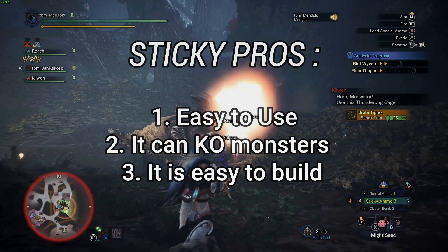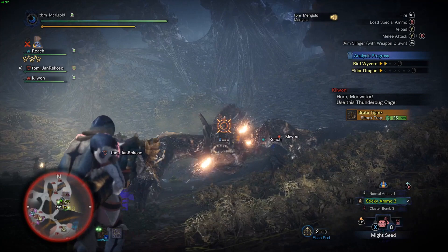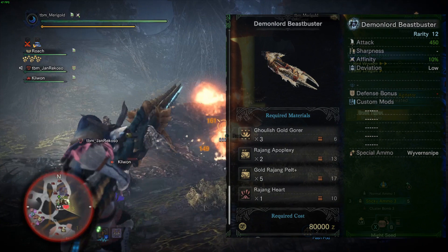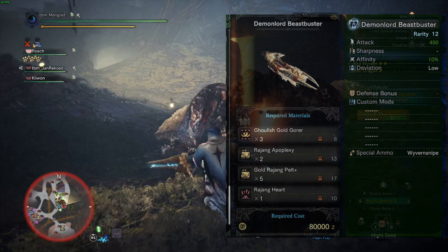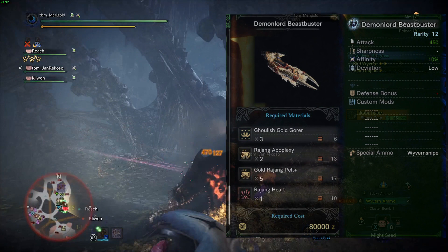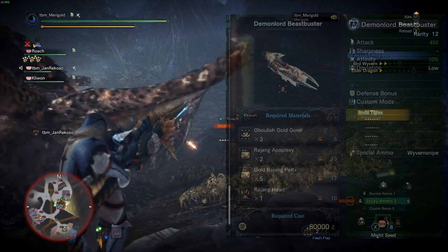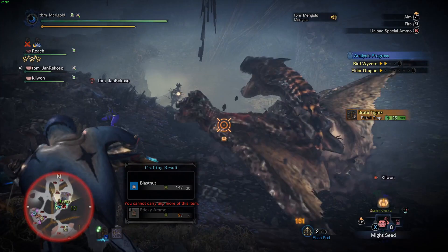I highly recommend you pick the Furious Rajang Heavy Bowgun, the Demon Lord Beastbuster. It is one of the best Sticky Bowguns available in the game. It can also be built as a Normal Heavy Bowgun, but not both. If you want to make this Heavy Bowgun as a Normal Bowgun, check the description below — I will leave a link to my build. As an alternative, you can also use the Zora Magdaros Heavy Bowgun, which is better in terms of cluster ammo and status ammo. Now without further ado, go and craft the Demon Lord Beastbuster in the smithy.